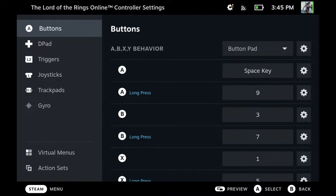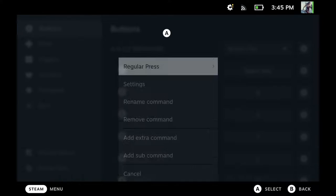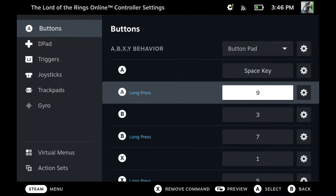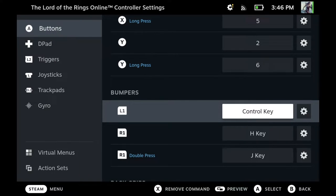For example, the A button: if I tap it once it's the Space key — jumping in game — and if I hold it longer it's the 9 button. I'll now go through all my button bindings. For the ABXY buttons set as button pads: A is Space, long press is 9; B tap is 3, long press is 7; X is 1, long press is 5; Y is 2, long press is 6.